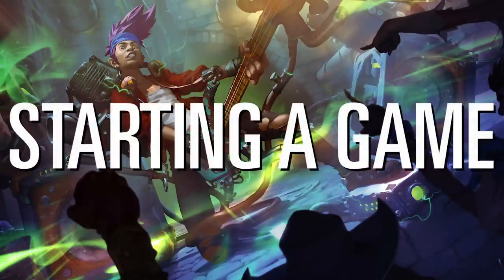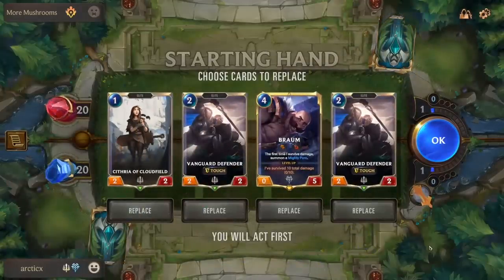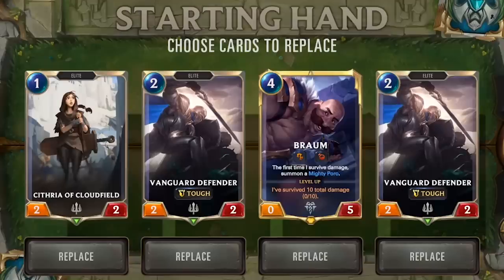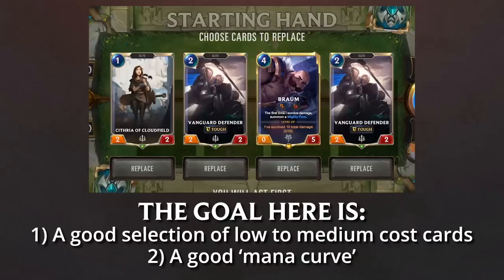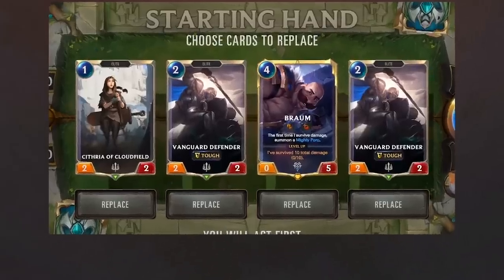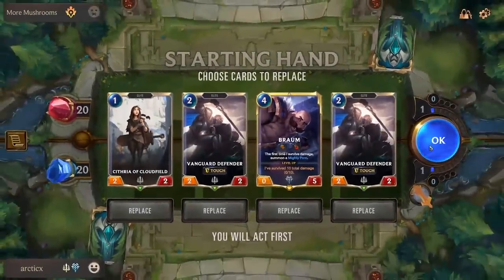Now that we know what the main card types are, let's jump into a game and learn how to play. The player who starts first is decided randomly, and each player is given a starting hand of four cards. At this point, a player may opt to replace any of the cards in hand for another randomly selected from the deck. The goal here is to have a good selection of low to medium cost cards and a good mana curve — you want your spells and allies to gradually increase in cost, and to maximize the likelihood that you have something to do with your mana in the opening turns.